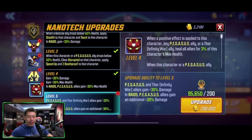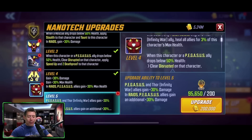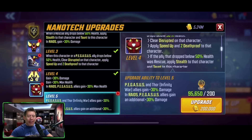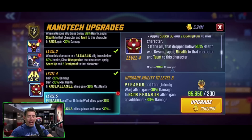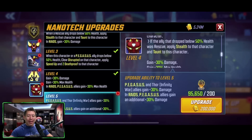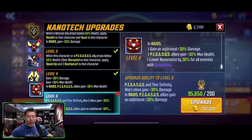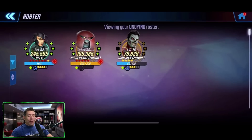The passive: when a positive effect is applied to this character, any Pegasus ally, or a Thor Infinity War ally, heal all allies for 3% of this character's max health. When this character or a Pegasus ally drops below 50% max health, clear disrupted on that character, apply speed up and two death proofs to that character. If the ally that dropped below 50% health was Rescue, stealth that character and taunt this character, gaining 30% damage and 30% max health. In raids, gain an additional 30% damage, and Pegasus allies also gain that 30% max health. Lower resistance by 30% for all enemies with vulnerable. The T4: Pegasus and Thor Infinity War allies gain 30% damage; in raids, Pegasus allies gain an additional 30% damage.